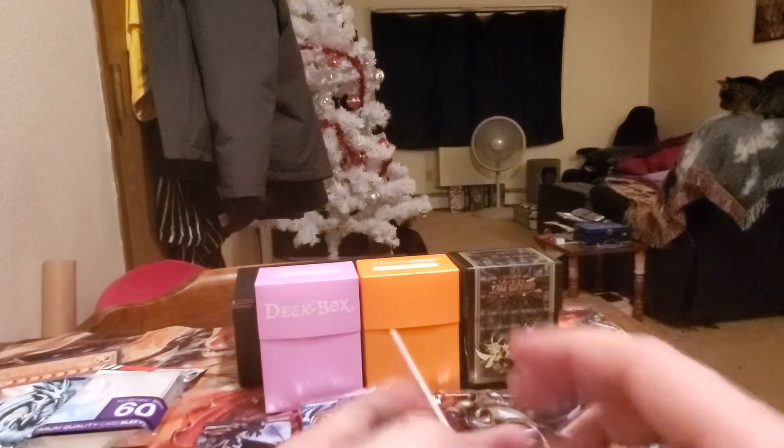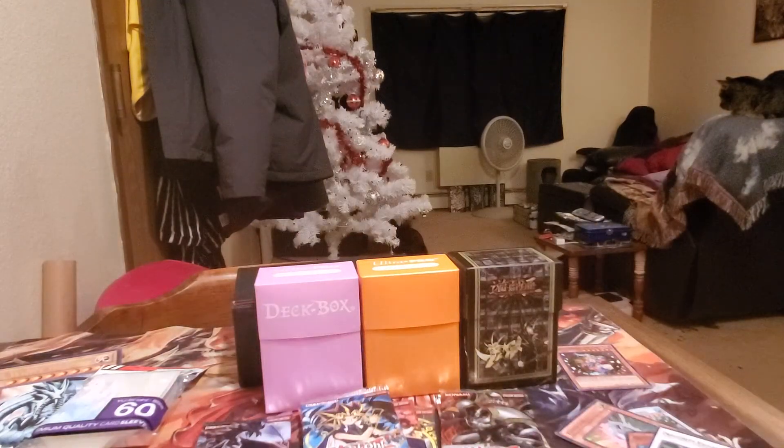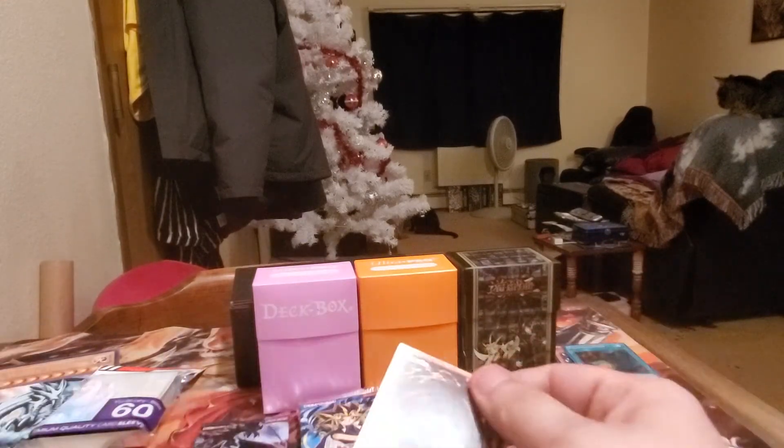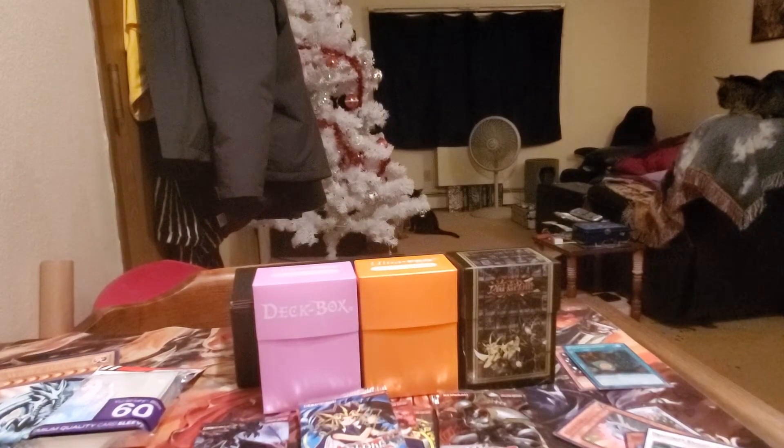Come on, Dark Paladin! Buster Bader, Diffusion Wave Motion, Swords of Iron Knight, Green Bell, and Exchange. Big Shield Gardna, Green Gadget, Yellow Gadget — oh, that's a nice one — Polymerization Alternate Art, that's a good one. Jax Knight, Spellbind Circle, Red Gadget, Buster Bader, and Exchange. No ultra rares out of that.